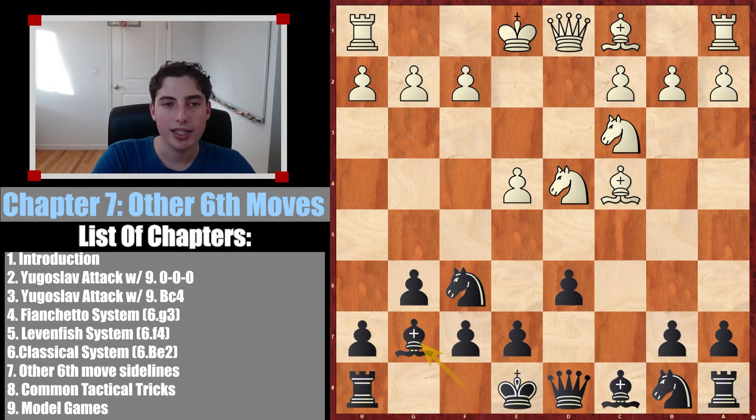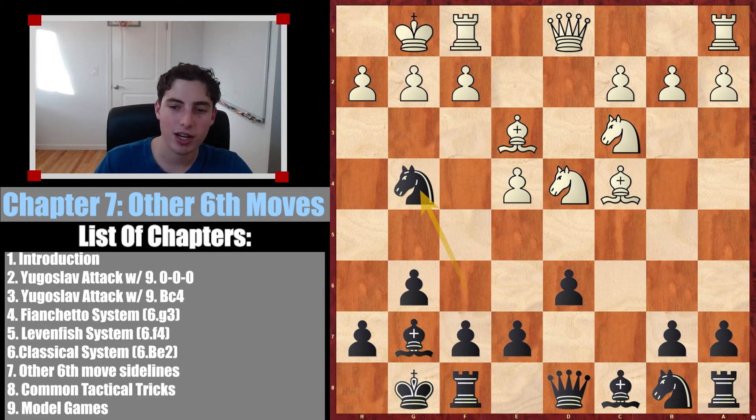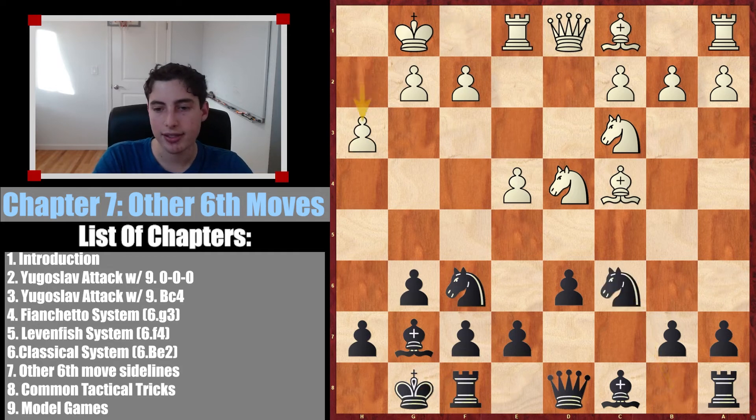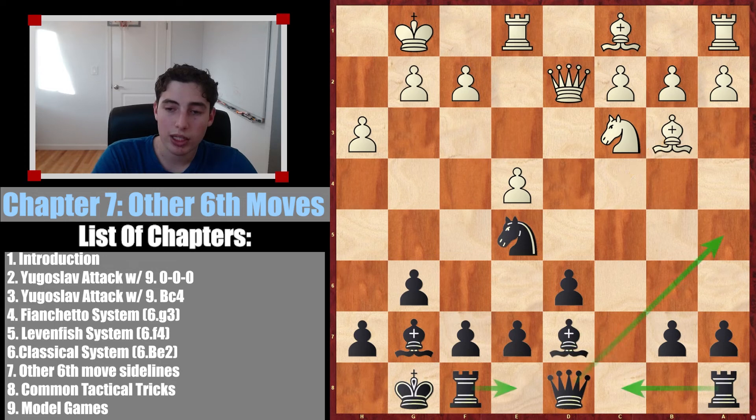Instead of bishop e3, they can castle. This is the more classical way to play — they want to develop and castle instead of going into mainline theory. We castle, and here they have three moves, none of which really pose much problems. If bishop e3, we go knight g4 and we're really happy. The knight is either going to take the bishop, stay there powerfully, or eventually go to e5 and later maybe to c4 taking the bishop. Alternatively they can go rook e1, after which we develop knight c6, they go h3, we take the knight and drop back. We want to open up our bishop by going the knight to g4 or d7.